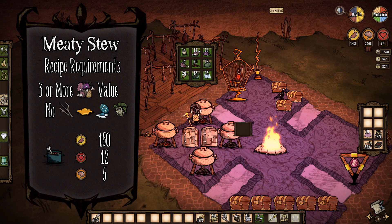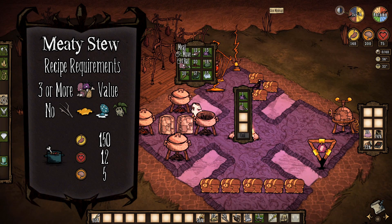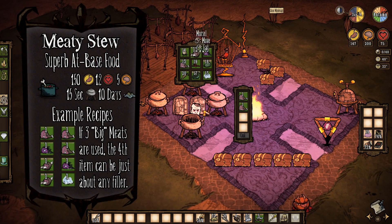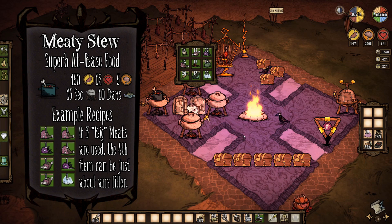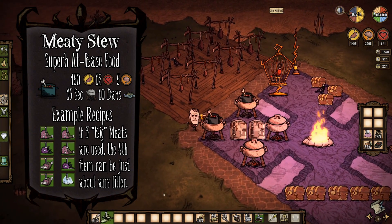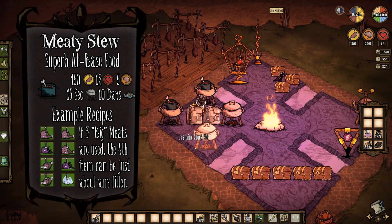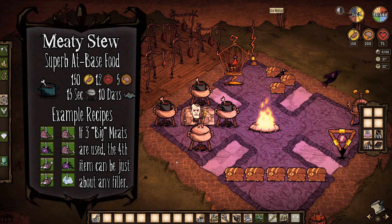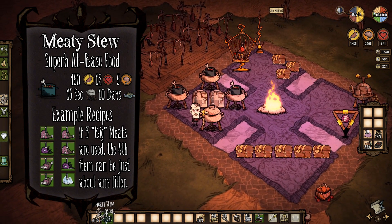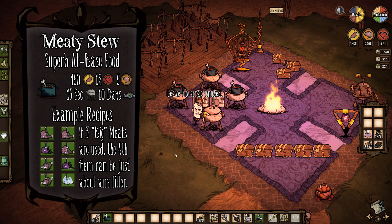The second recipe for general food restoration is a hunger and bonus point powerhouse: the meaty stew. This recipe requires a meat value of three or more and excludes twigs, honey, tallbird eggs, and mandrake. The best way to make it is with a meat, a monster meat, and two small meats, and the end result will provide a whopping 150 food points — of which 87.5 are bonus points — along with 12 healing and 5 sanity. Best eaten when your belly is almost empty, otherwise you're wasting some of its 150 food points with most characters. It shares a 10-day shelf life with meatballs, so it isn't ideal for road trips unless stored in a bundling wrap, but as far as food efficiency goes, this one is hard to beat.